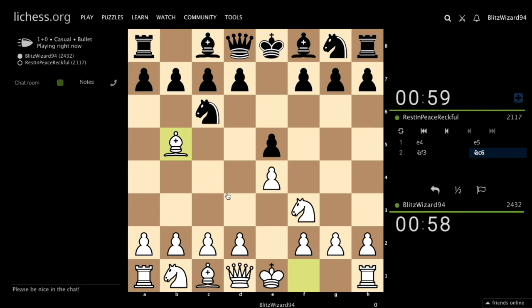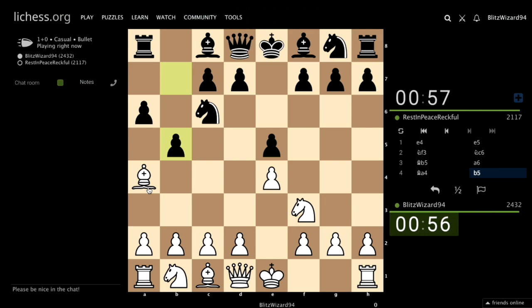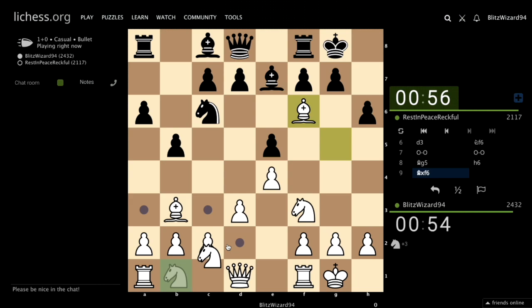What about e5 move? a6, b5, bishop b3, bishop e7, short castle.